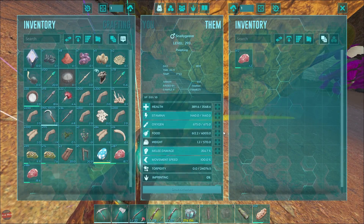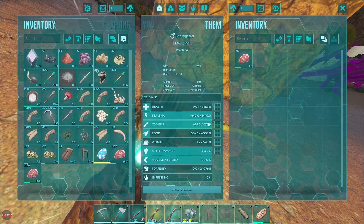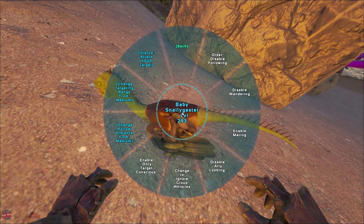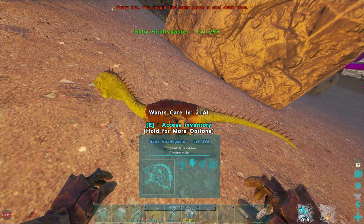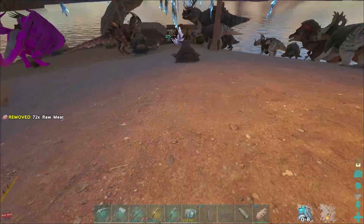Are you okay? That is the derpiest, creepiest face I think I've ever seen in ARK. You don't look right. Let's check its stats then. Nearly level 300 - that's crazy. The stats don't look too good, I'm not going to lie. 21 minutes until you can have an imprint. That's going to be crazy.